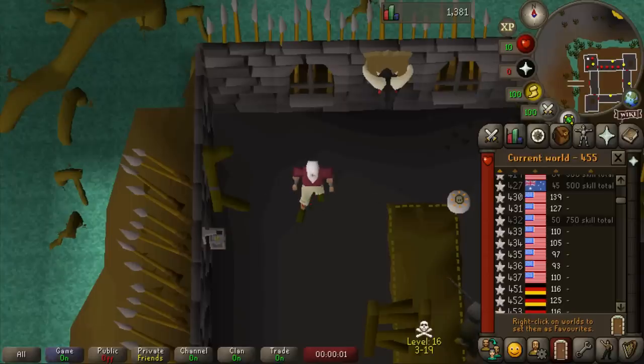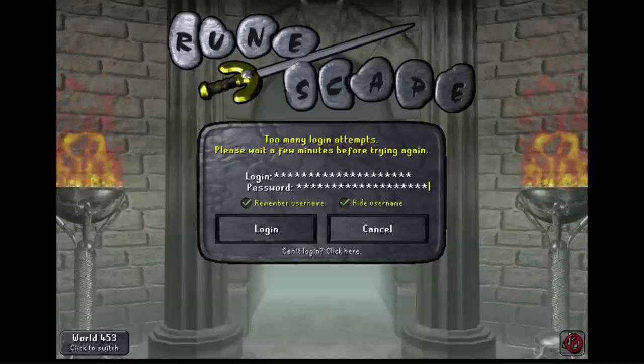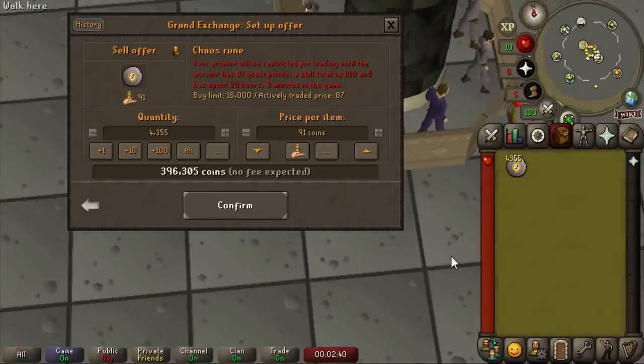Then disaster struck. Too many login attempts — please wait a few minutes before trying again. I think the world hopping on two accounts was too many hops from my IP address in a short time. And then I discovered that chaos runes are part of the new account trading restriction. I had about 400,000 gold worth of chaos runes and I can't even sell them.